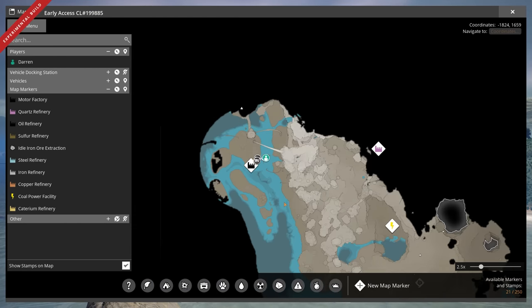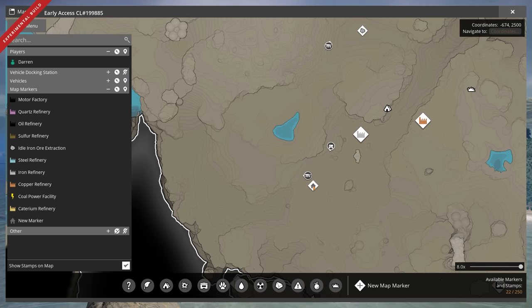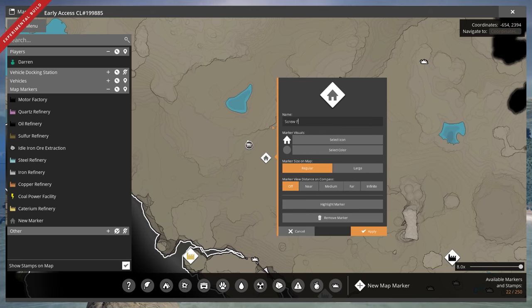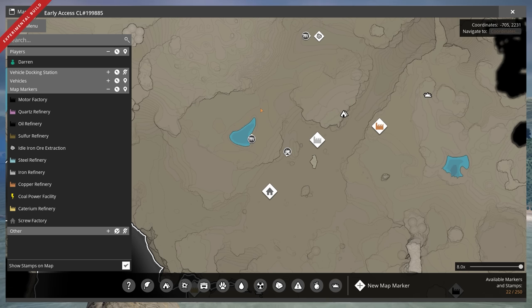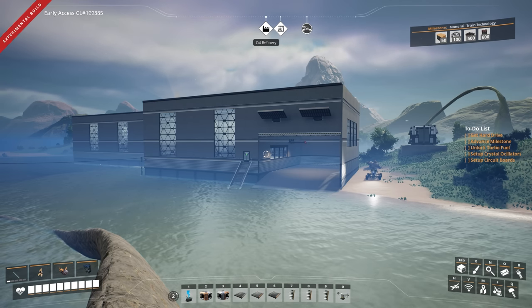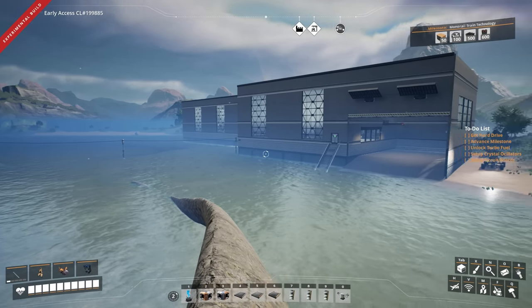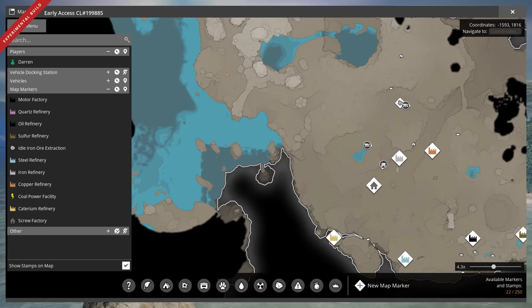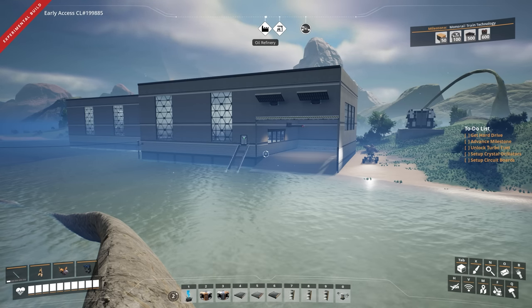I basically built a temporary station out here, roughly just west of the iron refinery. This is where the manufacturer is, and then down here is the screw factory. The manufacturer is here making our heavy modular frames. I also made a quick dash down to deliver thousands of plastic that had just been stored up here, and that's now making circuit boards in the background. The good news is this truck coming back and forth means that fuel for the trucks is now automated. We don't ever have to worry about that again.